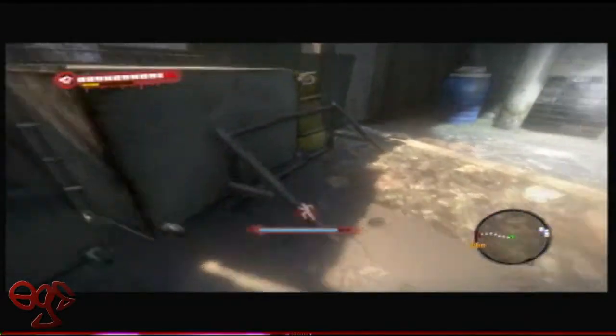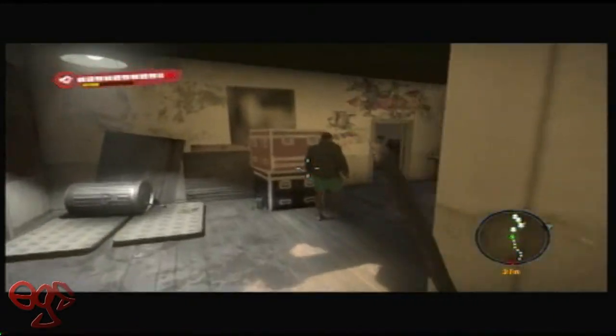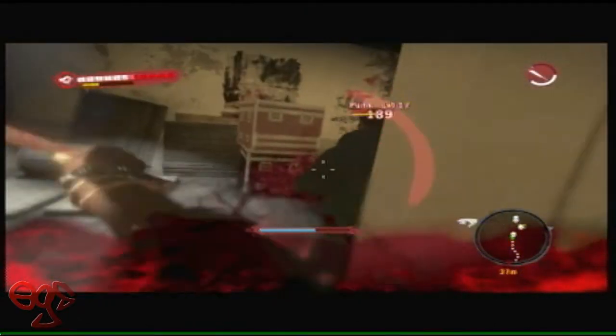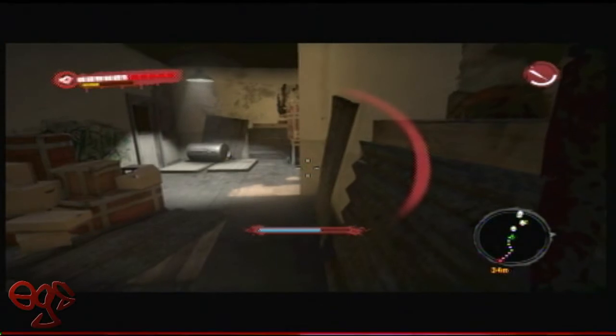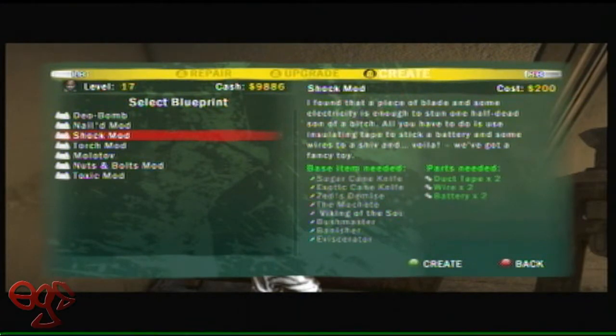Right here I am in Act 2, Chapter 5, and right after you fight a couple people off, you're going to be coming across these punks in the one house. In the house is going to be a workbench. I just wanted to show you guys where that is, and you can see where I have the shock mod right there. You're going to open up and go all the way over with your right bumper to create.